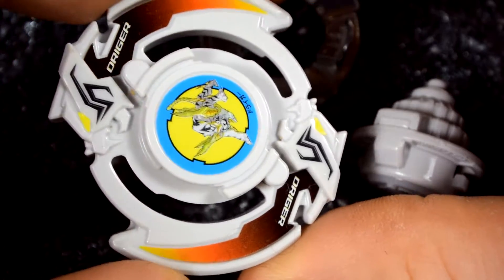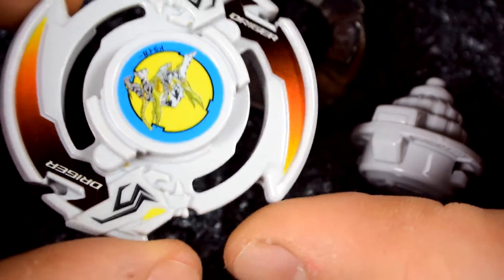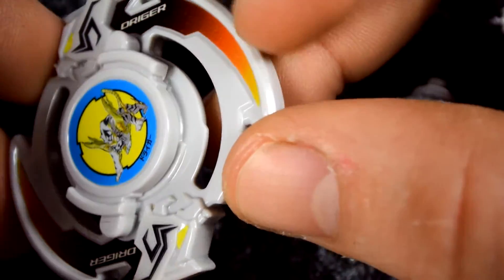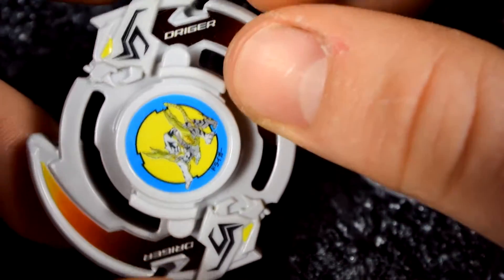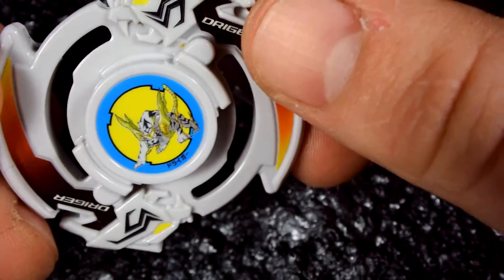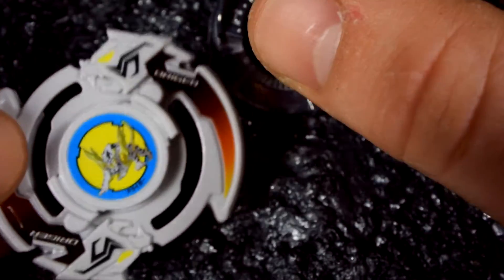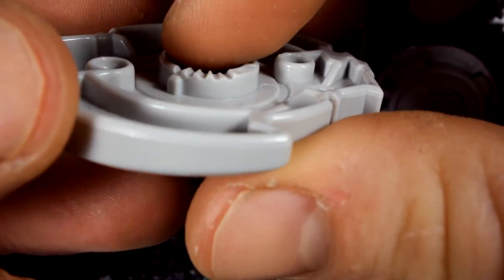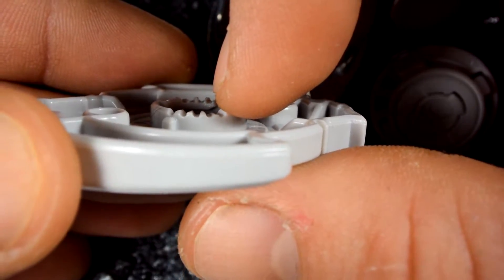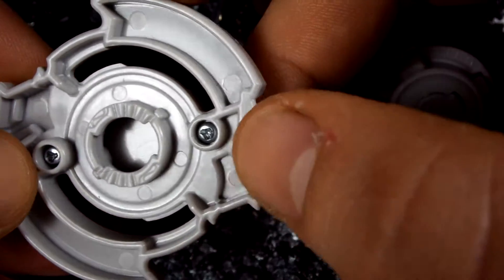We are back with the Driger S close-up. This is awesome, guys — from Burst. I'm so happy that they brought back the old generation, the original OG ones. This is magnificent. The plastic is actually a lot better quality than the original; it feels better, feels stronger. For sticker application, this is actually pretty easy. The eyes are a tough one to put on, so be careful with those. There's also a teeth pattern that goes from high all the way down to low. The bit chip is also a neat feature — it's removable if you have a screwdriver.